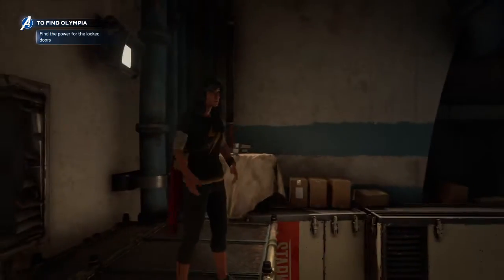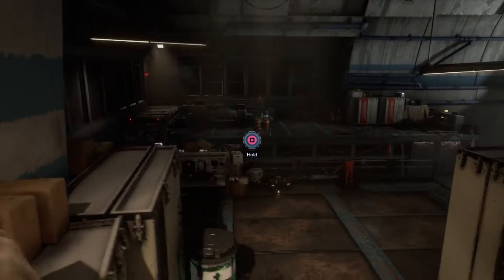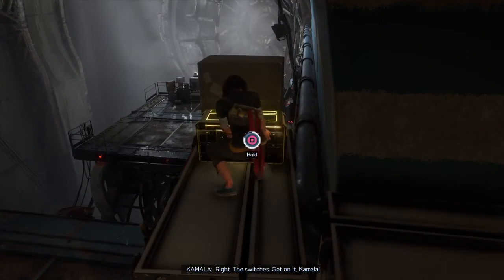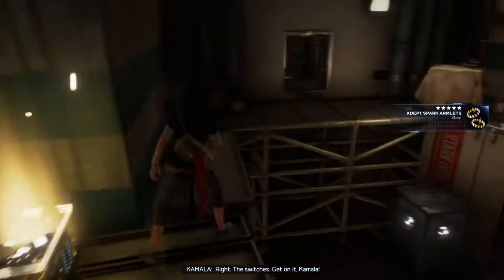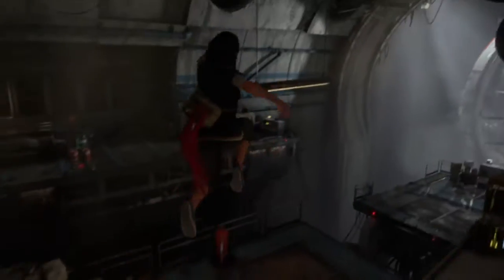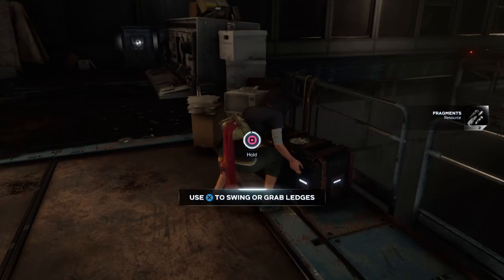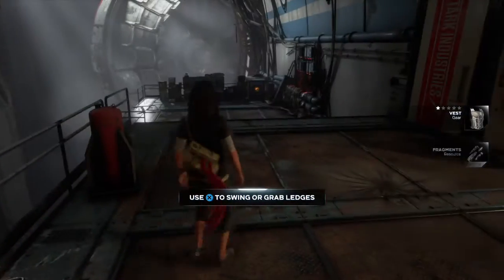We're jumping back into the Marvel beta. We've just done Hulk - I died a lot as Hulk, to be honest. Hulk's not a character for me. Now we're playing as Kamala Khan. Hulk's escaped and now we've got to find a way to activate the switches and try to find out what's going on, find Tony Stark. There are a lot of collectibles here.